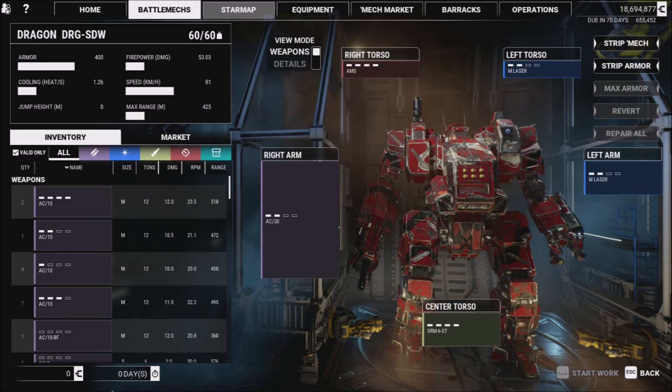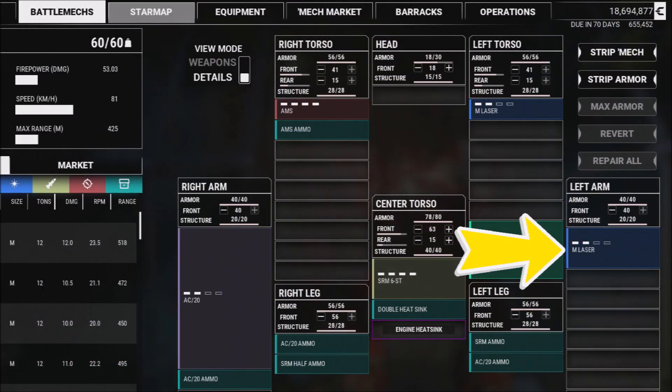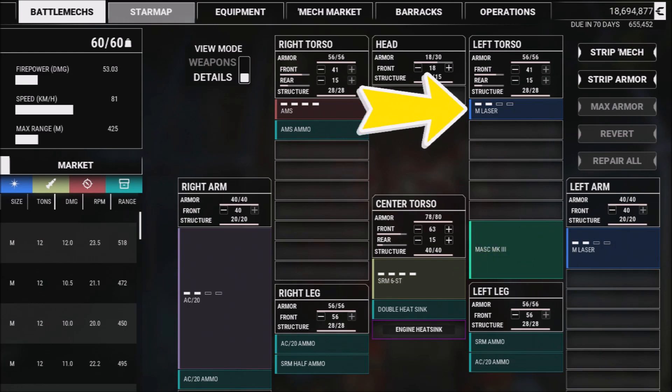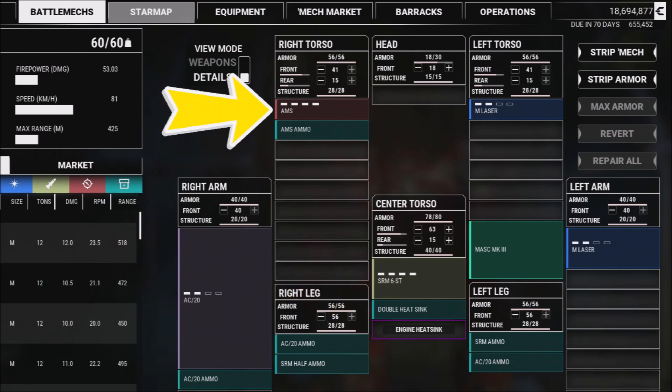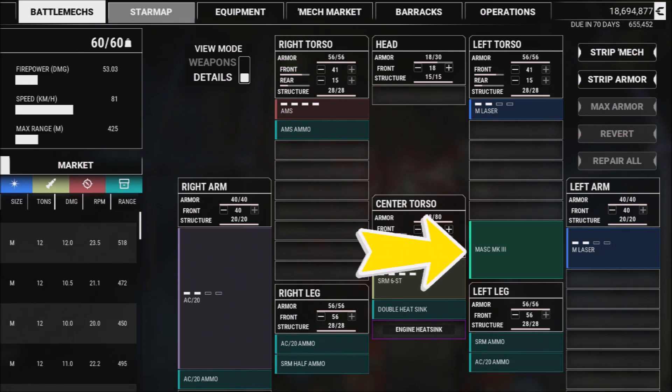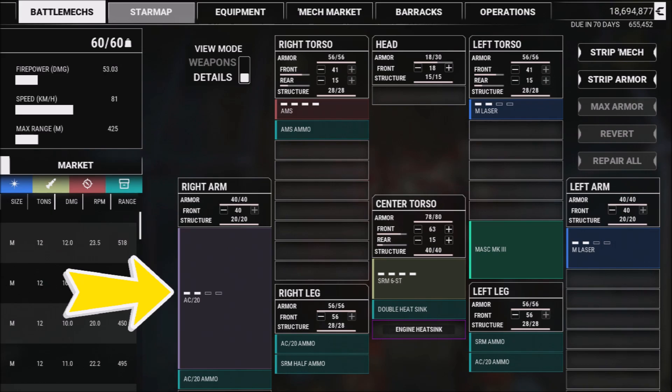As you guys can see, this is a general view of the mech and what the slots are. I have a large energy slot on the left arm but I actually put a medium laser on it, and also another medium slot on the left shoulder. In the center torso I have an SRM Streak Rack, and continuing forward we have AMS — which I'll get into in a second — and MASC, which is what makes this mech freaking incredible.